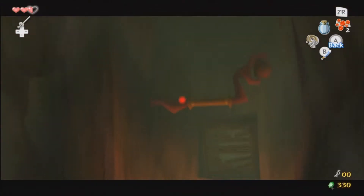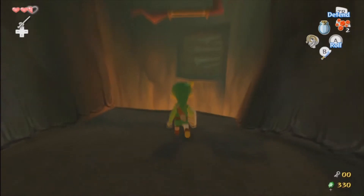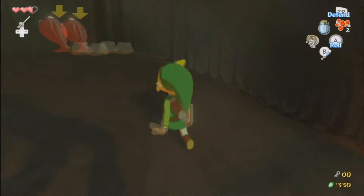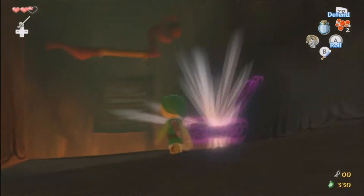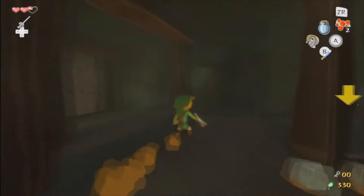The one on the first floor is actually right here, which I can't grab from here because it's too far. So we'll get a little bit closer. I guess you have to break that somehow first, or else you're just gonna hit the wall and fall in the lava.